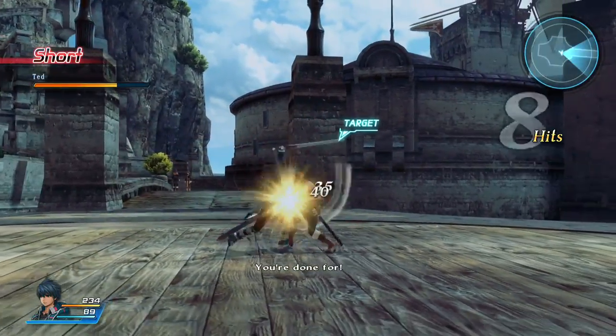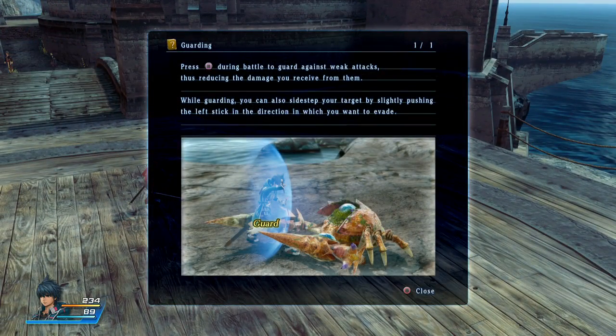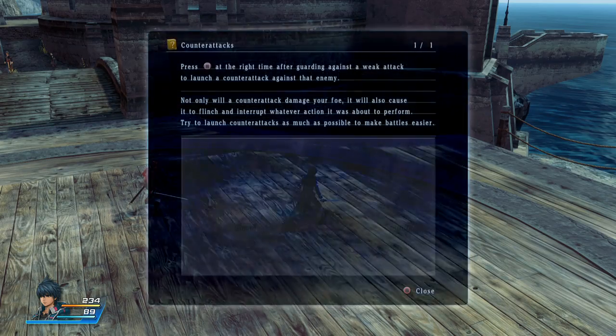It feels alright. 'You're done for!' Are you sure? You've done like nothing, Ted. Guard with square against weak attacks, thus reducing the damage. While guarding, you can sidestep. So these are the tale of controls — cool.